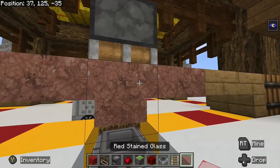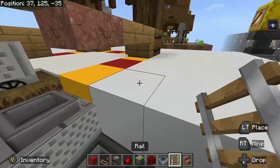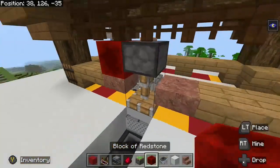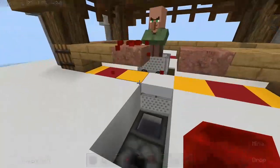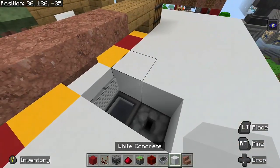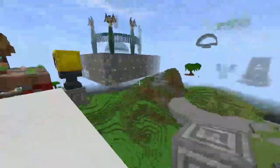Place that there. Get a solid block here, then a redstone block. Break the piston, break the redstone, place it back, concrete back, this back.